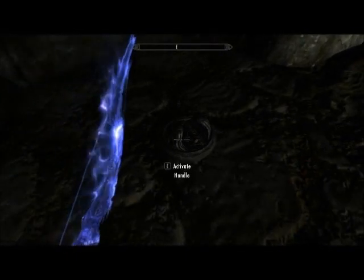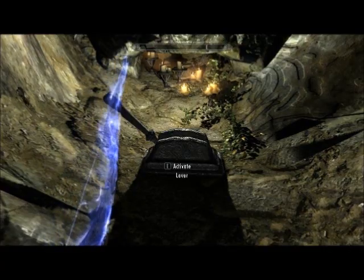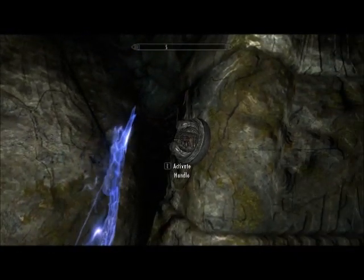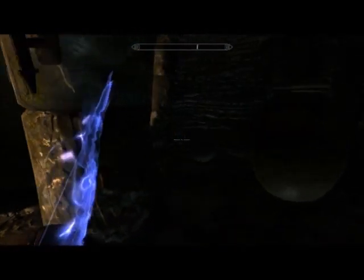If she is not with you, you simply pull this handle on the floor and turn this lever from behind the wall. Before you pass through the alchemy lab, if you pull the switch on the corner, it will lead to a secret room with some extra goodies.